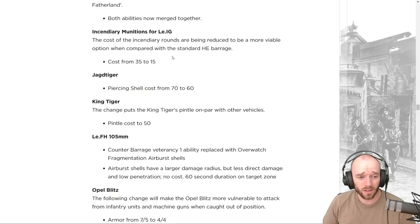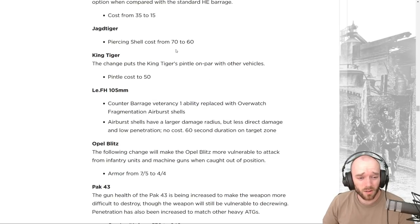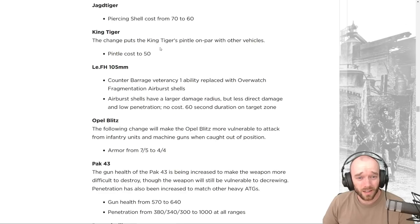The incendiary munitions for the LeIG in Firestorm are getting a cost reduction from 35 to 15 munitions — very spammable. It still doesn't seem super strong overall as a barrage, but at 15 munitions players may use it more on infantry or moving targets. The Elefant's piercing shell ability drops from 70 to 60 munitions, and the King Tiger's pintle machine gun upgrade is being reduced to 50 munitions.